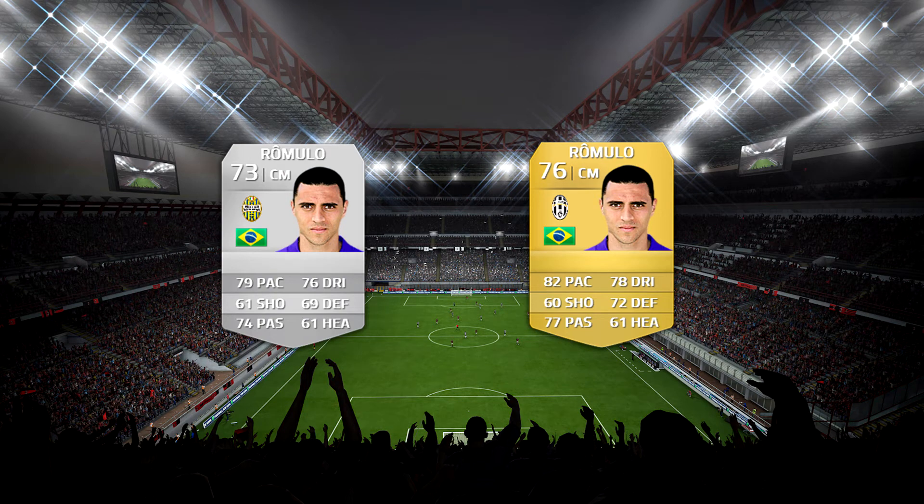Starting off in this episode with Romulo, the former Brazilian centre midfielder for Hellas Verona, who's now a gold centre midfielder for Juventus. Although he's Italian now — I only just found out. But looking at his stats, he's got great pace: 82 pace, 86 stamina, 75 standing tackles, 79 reactions and 76 shot power. Last season he got 6 goals and 8 assists in 29 matches.